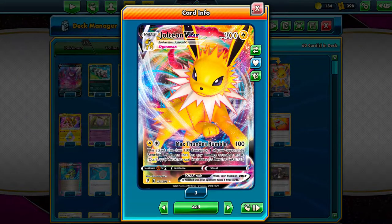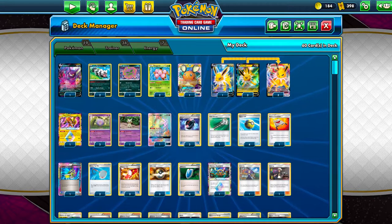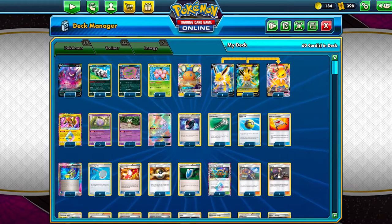Expanded, like Standard, has a lot of little bench sitters like Garbodor, Sudowoodo, Octillery, and of course very juicy bench sitters like Tapu Lele GX, Crobat V, and Dedenne GX. So while you might not take a KO every turn, you can set up 2, 3, 4, 5, even 6-prize turns if you play really well with Jolteon. Now that we've got a good idea of how this deck runs, let's take it on over to the Expanded Ladder and see if we can grind out a few wins.